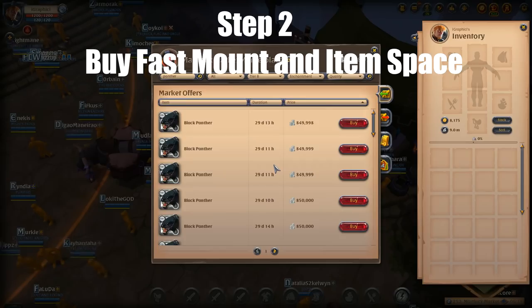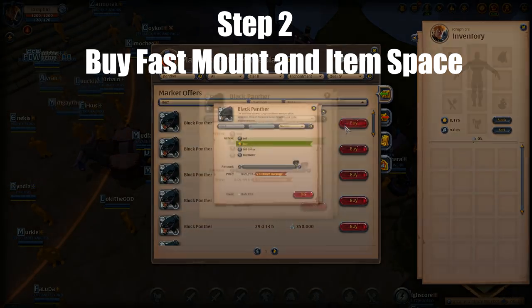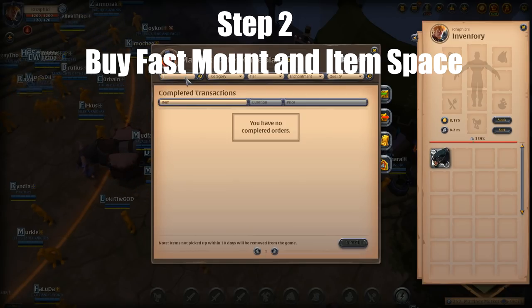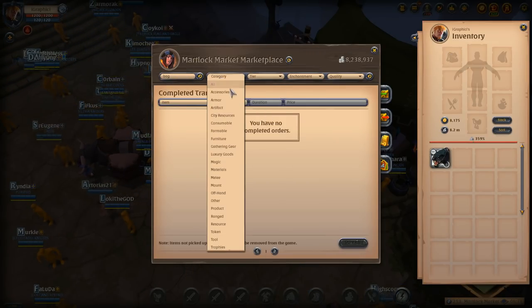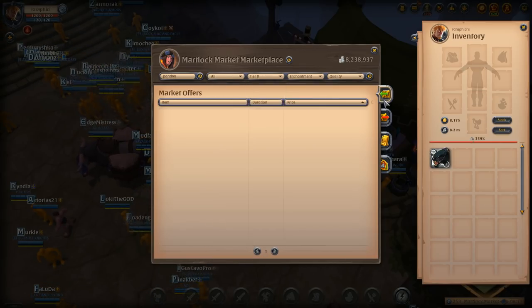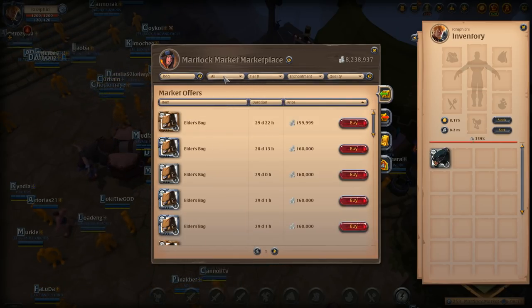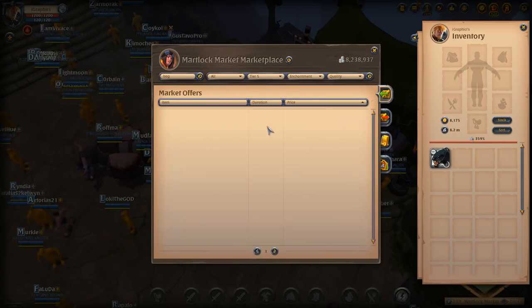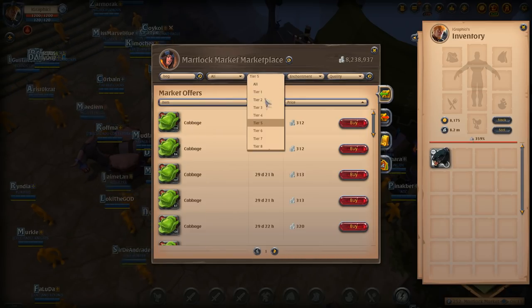Step two: we're gonna buy a fast mount and some item space — so a bag. We get a T6 bag and then realize we need a T8 bag. We're going for a dire panther, a black panther, and they're actually more expensive in Caerleon. So now I'm in Martlock buying these things, and I'm also looking for a war bow.